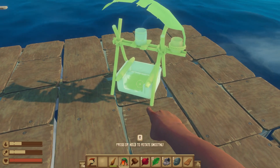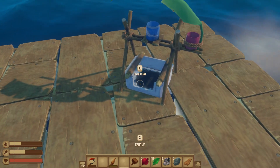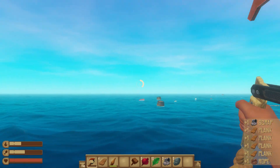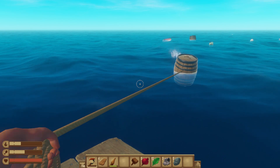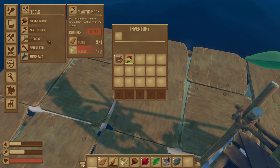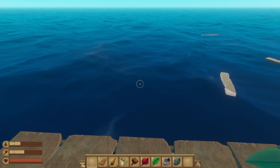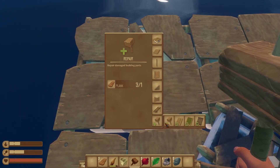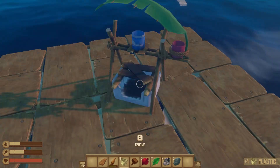To save space we're probably going to put the purifier somewhere on the corner right here, then grab these barrels. Now we need a plastic cup, which I'm pretty sure takes four plastic. There we go — we're safe. Let's fix this. See what I mean? That's why you want it in the middle so the shark can't get it.